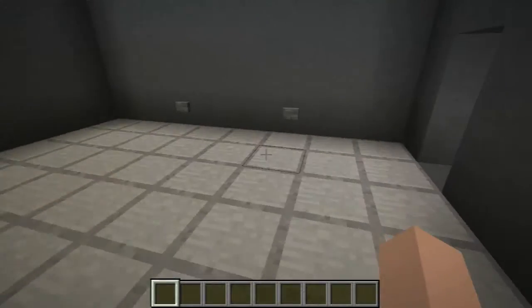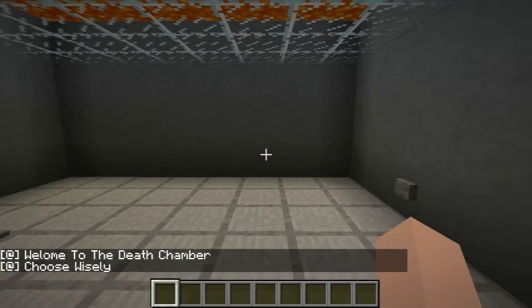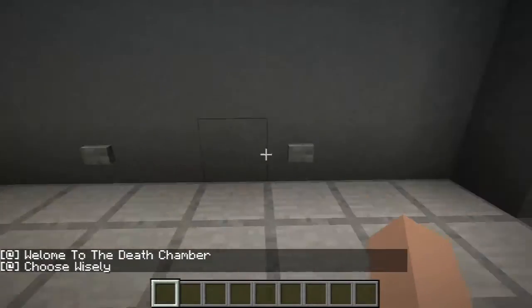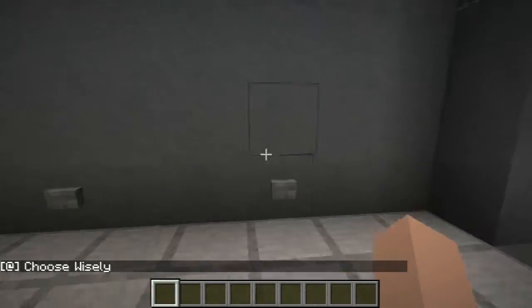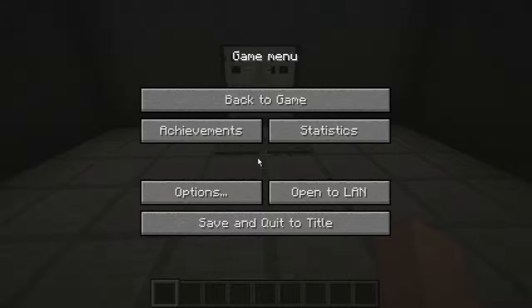So when you enter the map, this is where you will be. Press one of the buttons to start and it says 'Welcome to the death chamber, choose wisely.' At the moment the only thing that happens when you press these two buttons is that it says you chose A or you chose B, and it gives you two end approach.